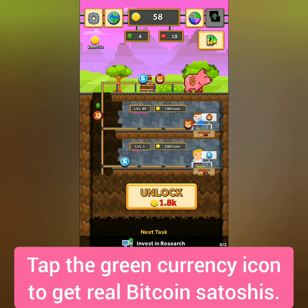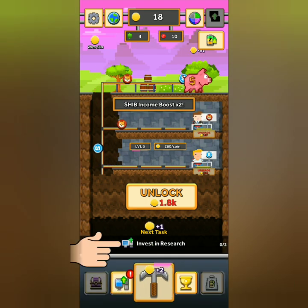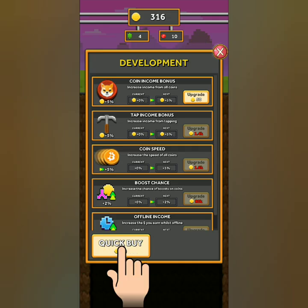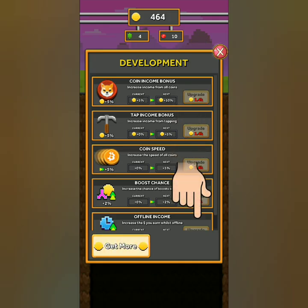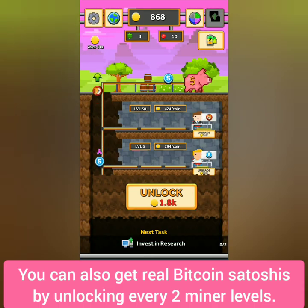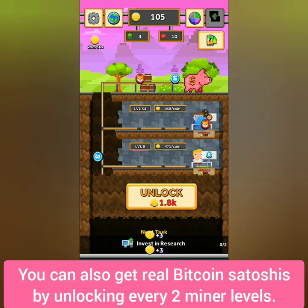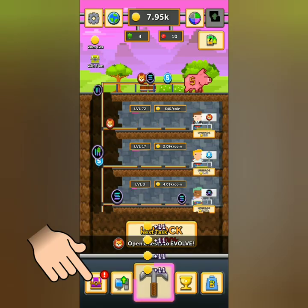Next is to invest in research. The red exclamation point indicates that you have enough coins for a quick buy and to upgrade your miner. It's up to you if you want to use your coins for development or other upgrades in the game. By the way, the lower the miner, the more coins you will get, so unlock more miners and upgrade them.